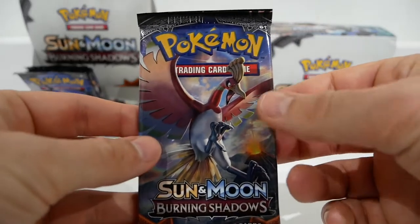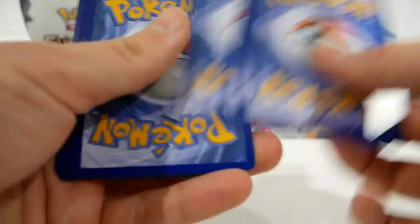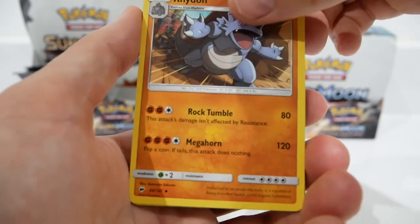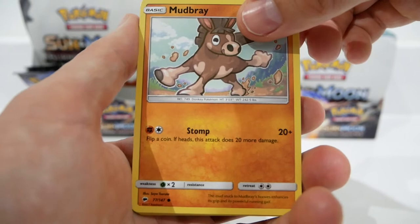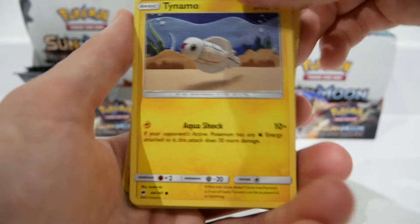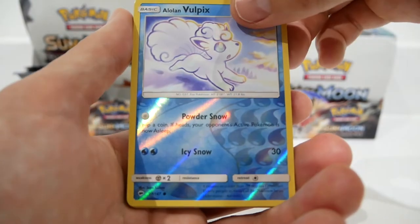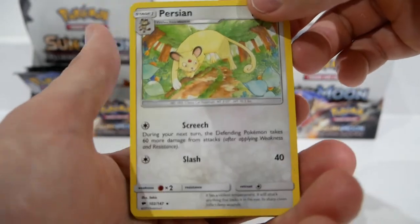Pack number six. We have a Bouffalant, a Charmeleon, an angry Rhyhorn — though maybe not angry, maybe just having trouble at home. A Mudbray, a Tynamo, an Oddish, another Duskull, a Marowak, a Reverse Holo Houndoom, and for the Rare a Persian non-holo. That is a terrible pull.